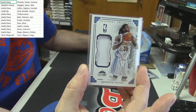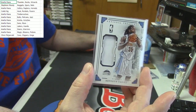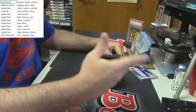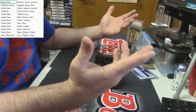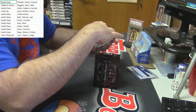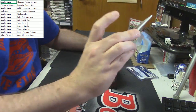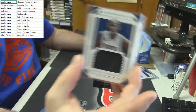Guys, guess what! The 2014-15 National Treasures — I didn't know that they put a one-of-one in every one, so I went through like three boxes and I'm like, holy shit, I'm pulling one-of-ones out of this thing like crazy. Thirty-six out of ninety-nine for the Timberwolves — it's a super swatch for KG.